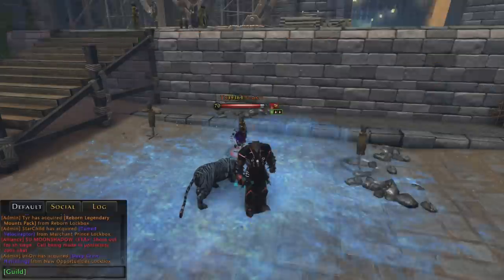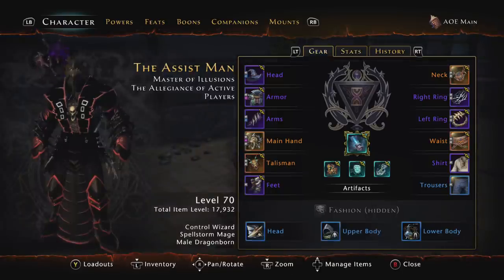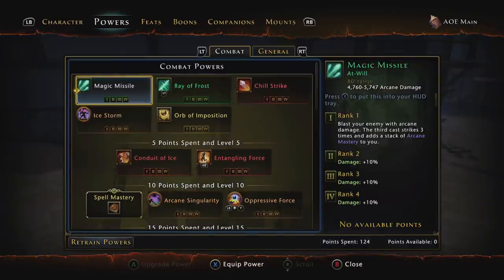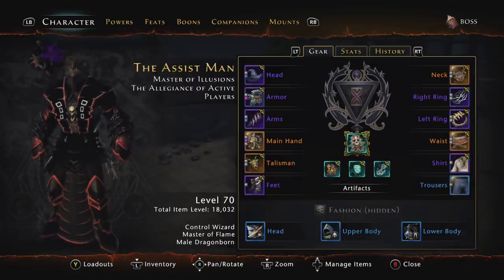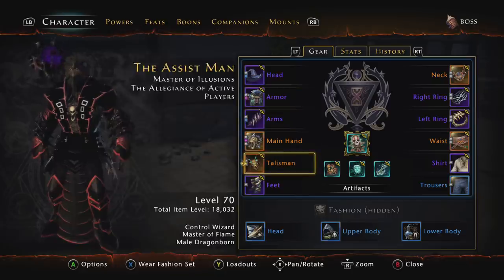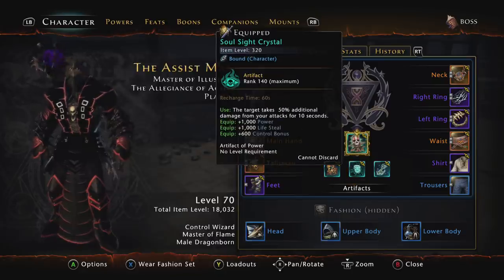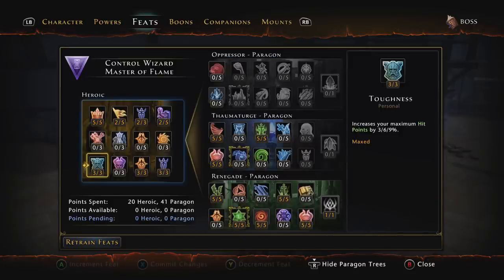Now let me show you the boss build — the single target build. Go to character sheet, load out Boss. Not much has changed. None of the gear or enchantments have changed at all. The only thing on the front page that has changed is my active artifact: instead of the Decanter of Atropal Essence, I now use the Soul Sight Crystal. The powers are a little different, and the feats are very different.